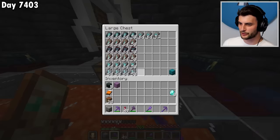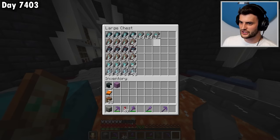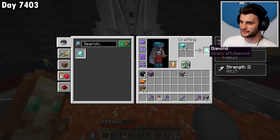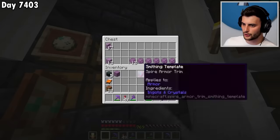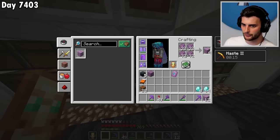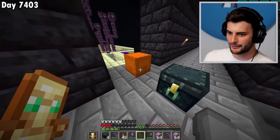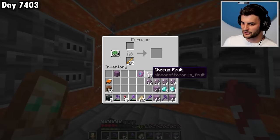Now the big crafting spree to turn all of these smithing templates into the right number of each can begin. For sentry I still need another stack and seven, so I'll go to the cobblestone chest, get a stack and seven, and craft them. Next I'll take the spire one and grab a load of purple blocks — I don't seem to have that many, so I'll craft a few more, but I still need another stack of chorus fruit. So I'll fly down to the chorus fruit farm to get more, then smelt it.